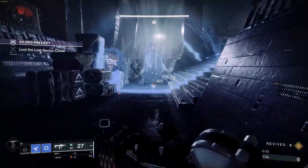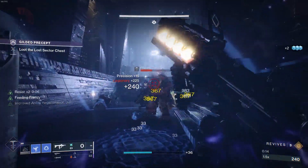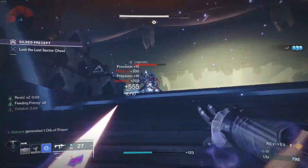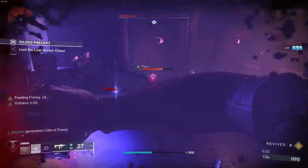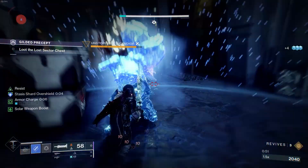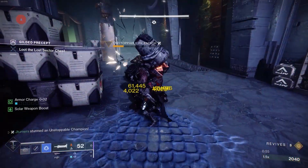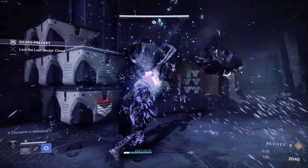Hi everyone. This Hunter Stasis build has been around for a good long while now, but I figured I'd want to try to put out a new video on it considering the recent mod changes in Lightfall. This build uses the exotic Arms Renewal Grasps for the Hunter along with the exotic The Lament for your weapon, to create a build that easily allows you to solo all endgame activities such as trying to solo dungeons or farming out legend or master lost sectors.